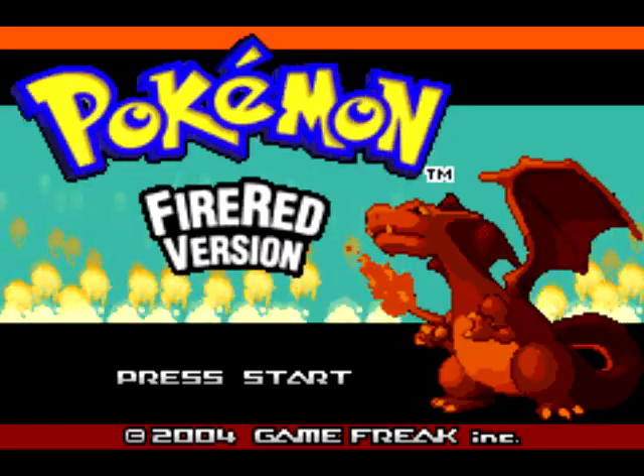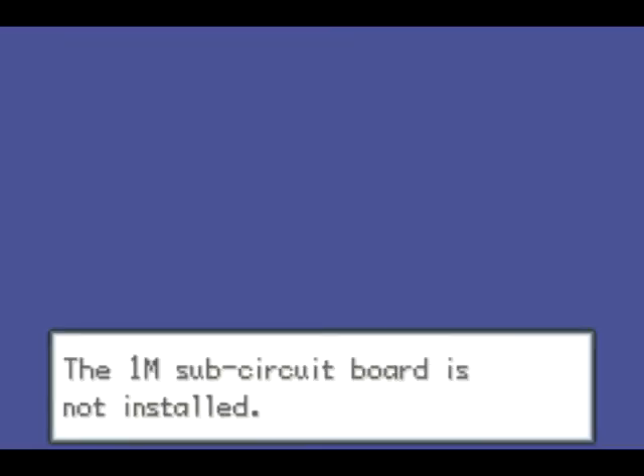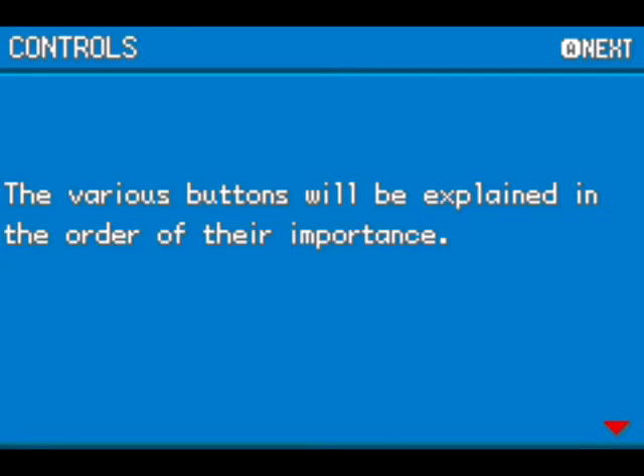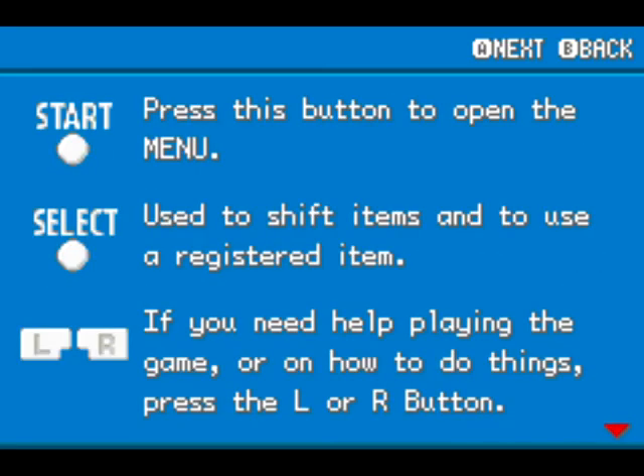Okay, here we go. Pokemon Fire Red version. That's a Charizard right there — I plan on getting that guy as soon as I can. Don't really care about a circuit board. These are just simple control things, usually you would read these in the manual that comes with the game. I already know most of this, so I'm just going to skip it.